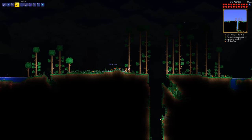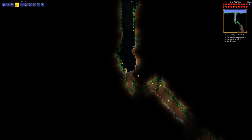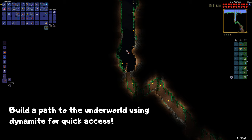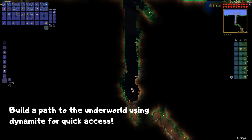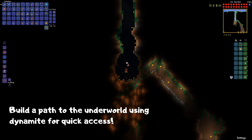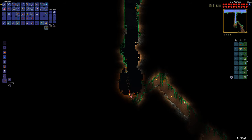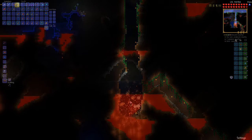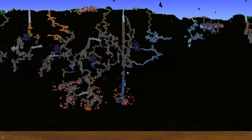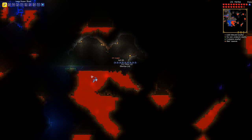Now that we're back, I want to build an elevator to the underworld. It's really easy to do. Just grab lots and lots of dynamite, then throw them down to make a straight path all the way down. Dynamite is much stronger than bombs — see, the explosion is huge. I've been at this for a while and it looks something like this now. Let's mine some obsidian while we're at it too.